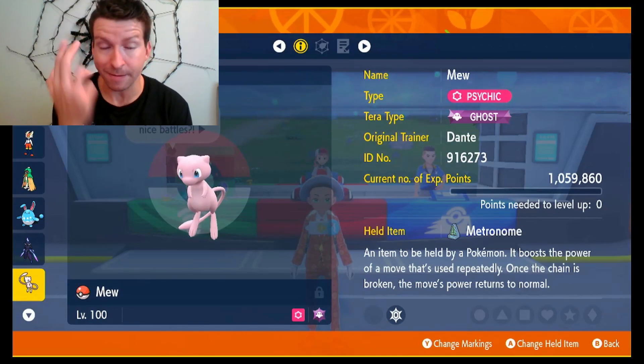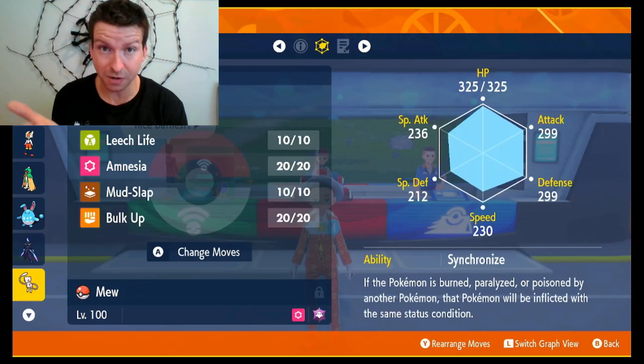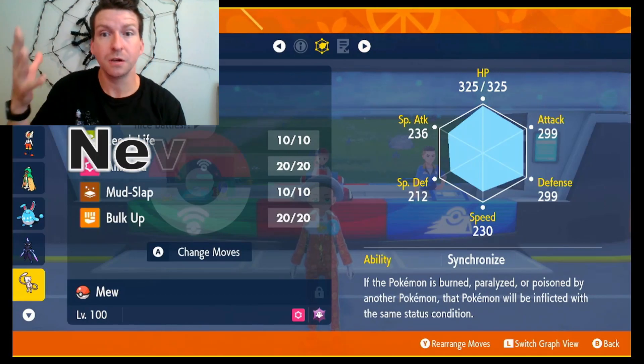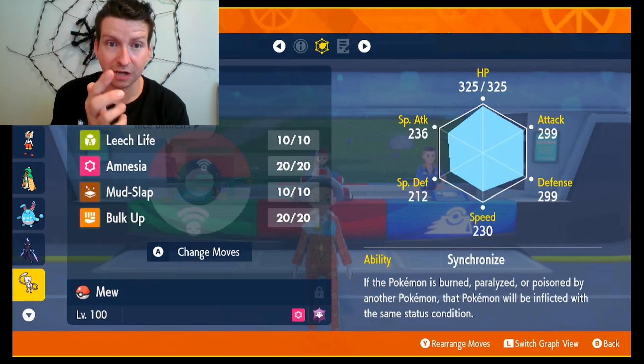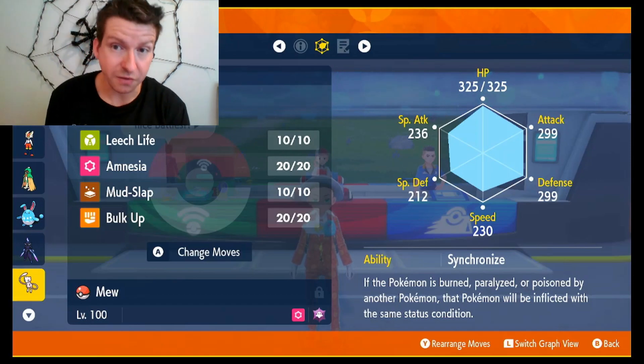I still have to change my Tera typing, and I'm going to show that after I show how to do it, in case you don't know how to change your Tera typing. The moves they suggested are: Leech Life, Amnesia, Mud-Slap, and Bulk Up.